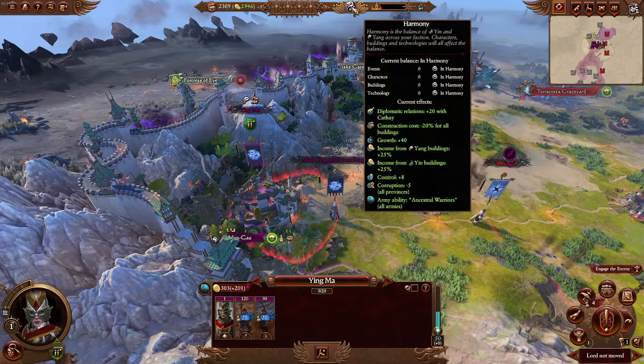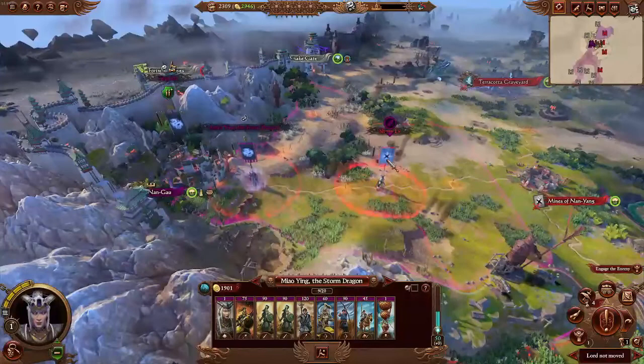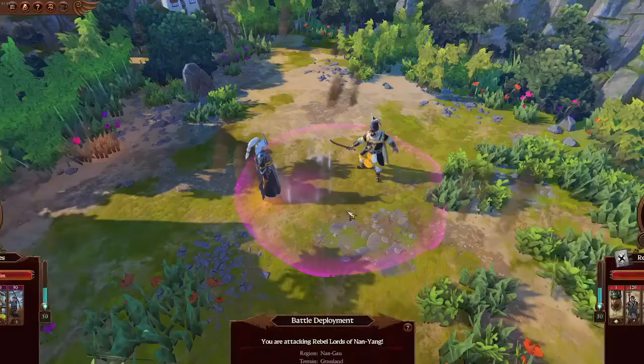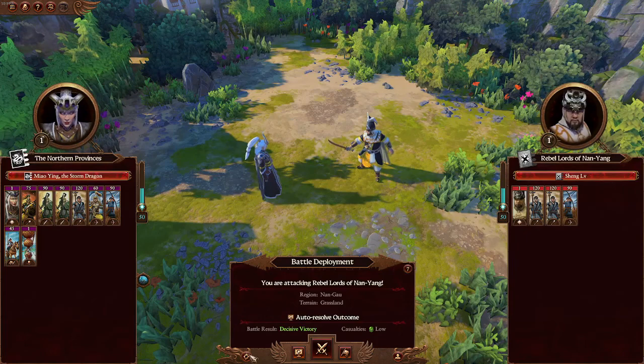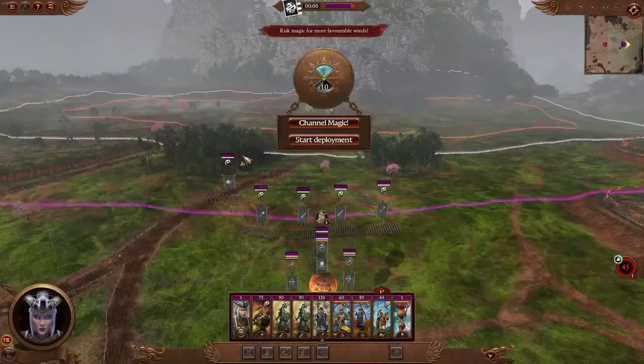Our two recruited units will take two turns. We have gotten Balance and Harmony, and Nangau is creating the Tea Parlor, which will give us growth and income from settlements. Now we're going to attack Shen Lev, the Rebel Army. This is where we'll actually play the battle to show you how units are played within Cathay. You can scout the terrain and save between battles for a quick save in case you didn't like something in your previous battle. We're going to click Fight Battle.